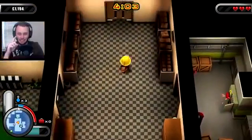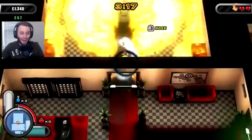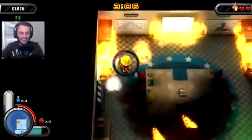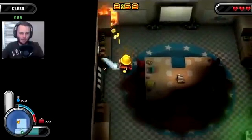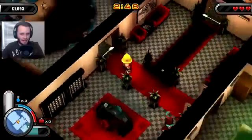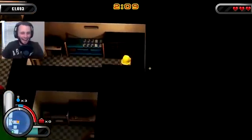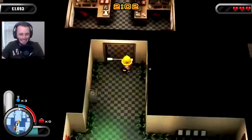We have four minutes left to extinguish this entire building and find that idiot's purse. Next room - this is a crap ton of fire! Get it all out. Almost lost another heart - this is a big room. Stop lobbing fireballs - you are not Dragon Ball Z! This room is done. I still don't know if I found this woman's purse yet. Lady, can you at least tell me where your purse is? I have two minutes to get her out.